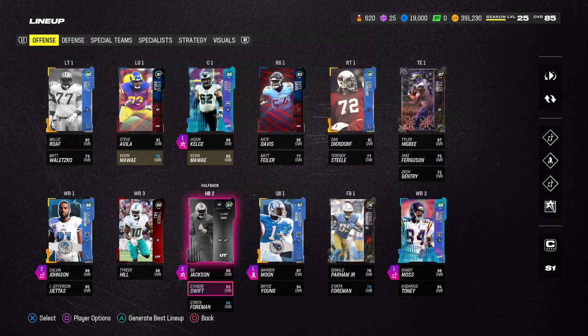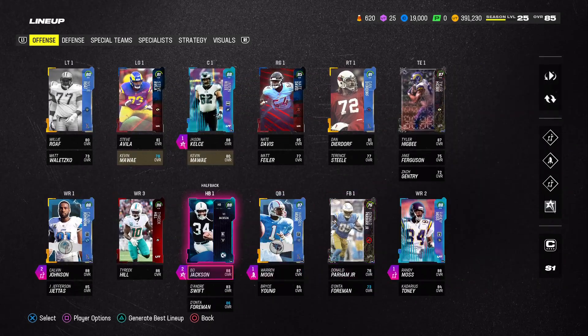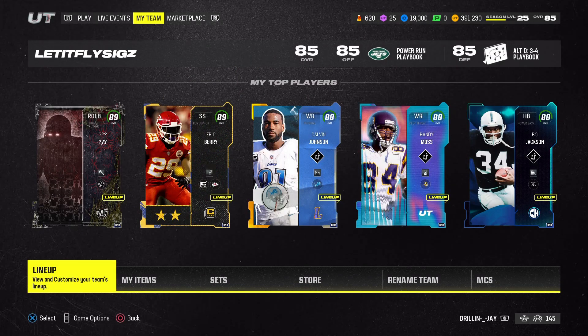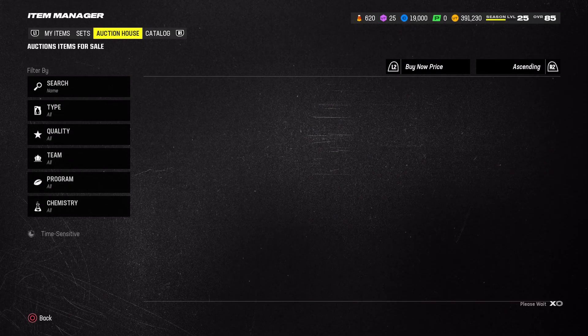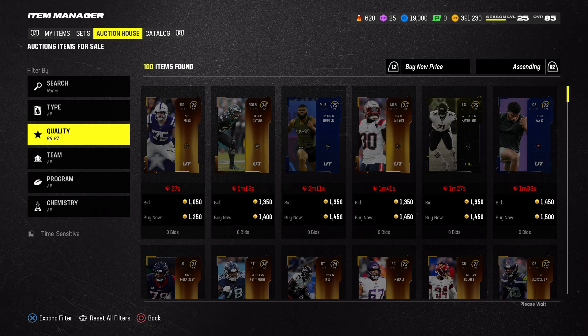800k is not a lot to build a team — I need at least like 1.5 million. I just brought some cheap things. Everyone needs a good quarterback, and the best cheap quarterback in the game is probably Warren Moon, 87 overall. I think he cost around 100k when I bought him but now he's like 90k, even cheaper than before.